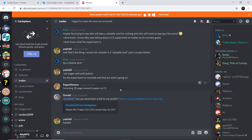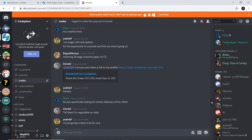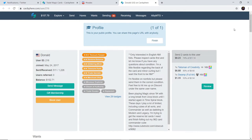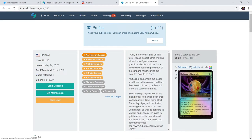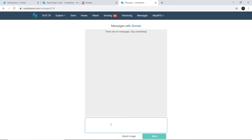Another Discord user, Donald, mentioned Yedef and asked to send a link to their profile so they could get in on it too. Sure, why not — Donald wants some free stuff, we'll hook Donald up. I already checked their profile and I do have a Talisman of Creativity in foil that I can send them. So I just sent them a message saying: 'Hey, saw the Discord chat, heard your rates are negotiable?' We'll see where that goes.